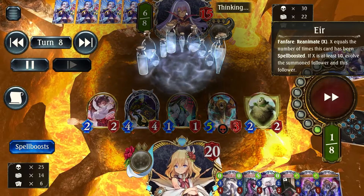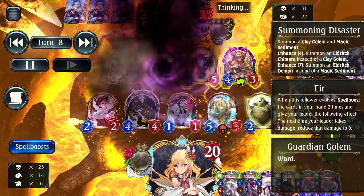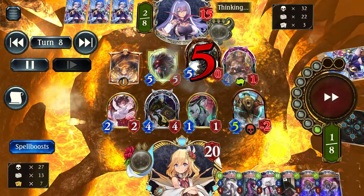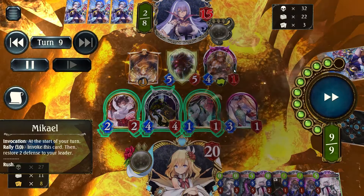I have 12, 14, 16 damage on board. Look at that — if I had not banished that Golem Lock, this Yur would have reanimated a Golem Lock and I would have taken so much damage. With the other Golem Lock in his hand it would have been lethal for him. But unfortunately for him, I'm actually a good player.